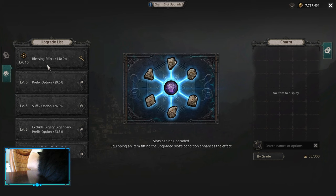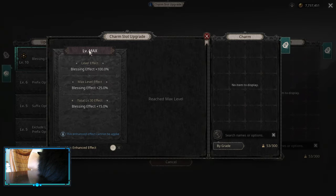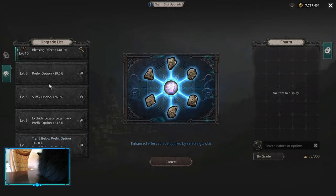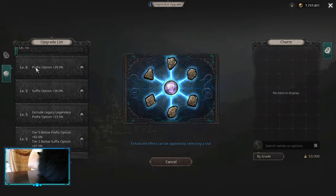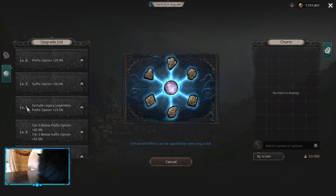First of all, you want to have Blessing Effect 140 on your Chaos Star. In order to do that, you need to level up to level 10 and level up your Chaos Star upgrades to a total level of 30. Basically, you have your main Blessing that you're gonna use and you level up some other ones to hit that level 30 combined.